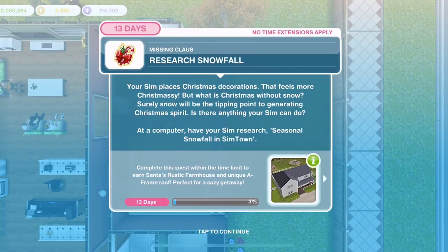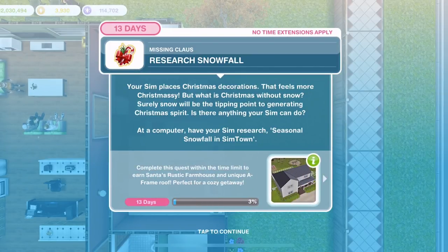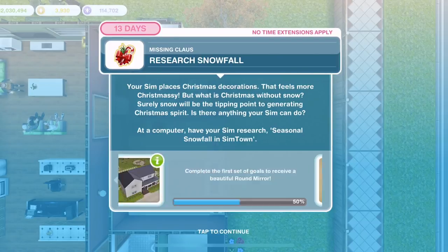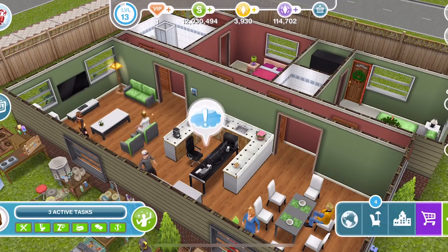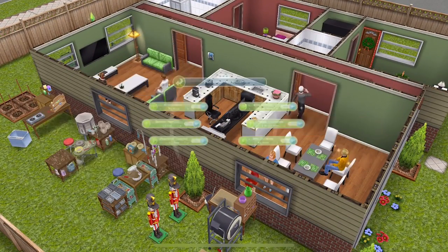Now research snowfall. Your Sim places Christmas decorations — that feels more Christmassy. But what is Christmas without snow? Surely snow will be the tipping point to generating Christmas spirit. At the computer, have your Sim research seasonal snowfall in Simtown. You can see along the bottom there are two different bars — we are 3% completed through the whole quest, and 50% through this day's tasks to win the round mirror. Onto the computer — research snowfall is 12 minutes.